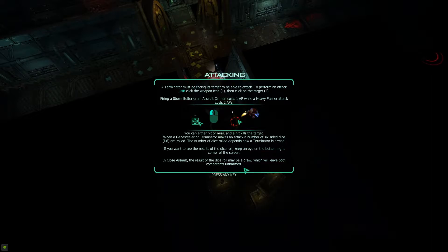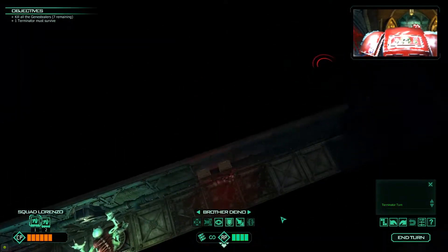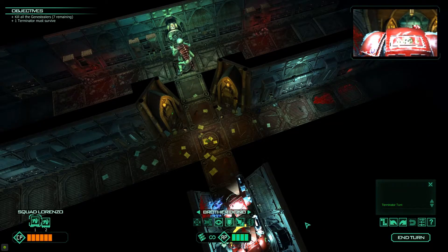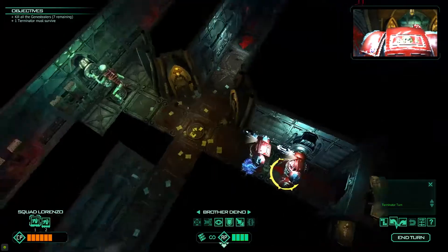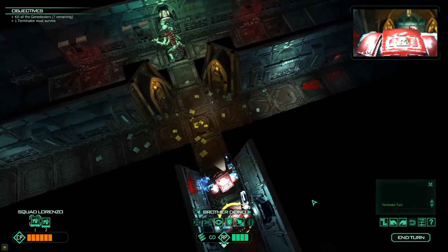You can hit or miss — a hit kills. When you make an attack, a number of six-sided dice are rolled; keep an eye on the bottom right corner of the screen. The result of the dice may be a draw. That is insanely quick movement — can I change that? No, I cannot. What is the range on my gun? Can I change the angle at all? Because I don't like this angle. So it has set angles — that's not amazing, but okay.